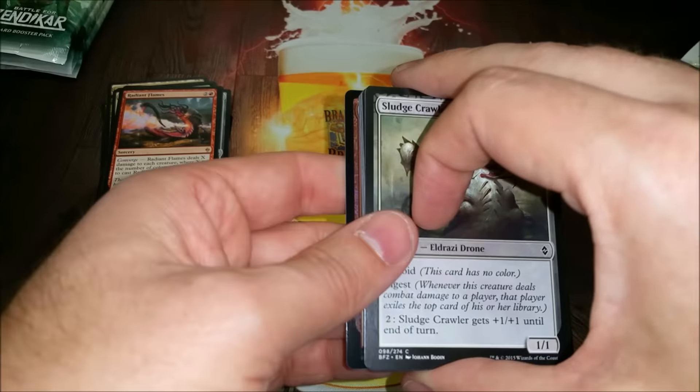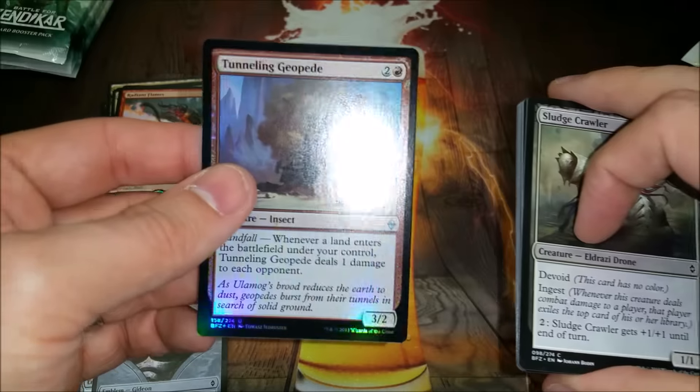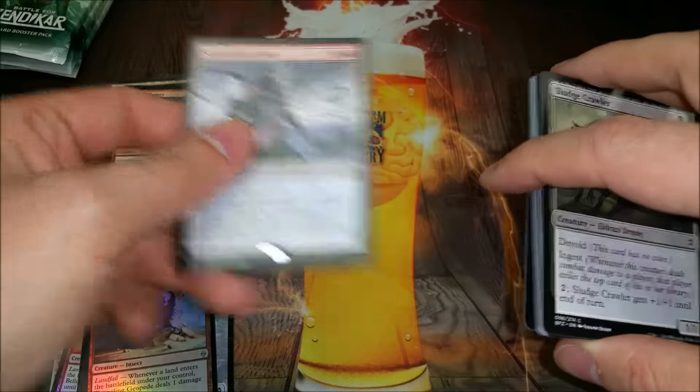Oh, we got a foil — what is this? Tunneling Geopede, still alright. And Serpentine Spike.